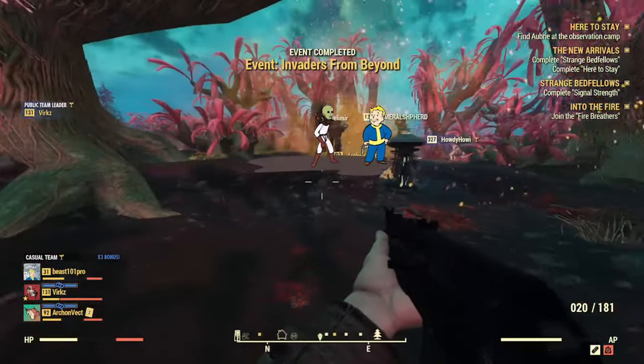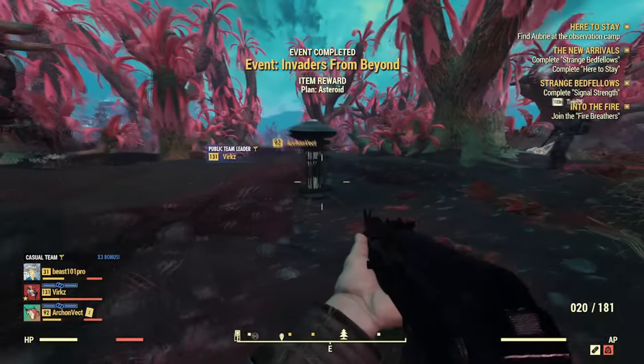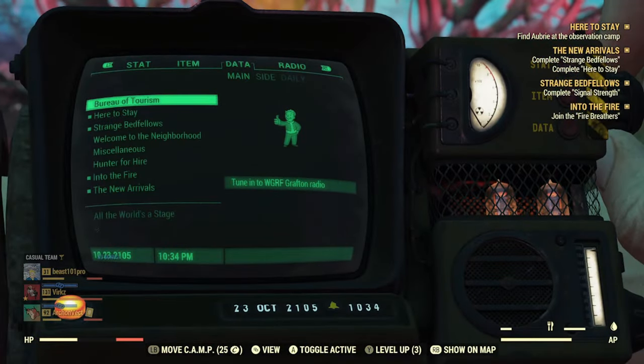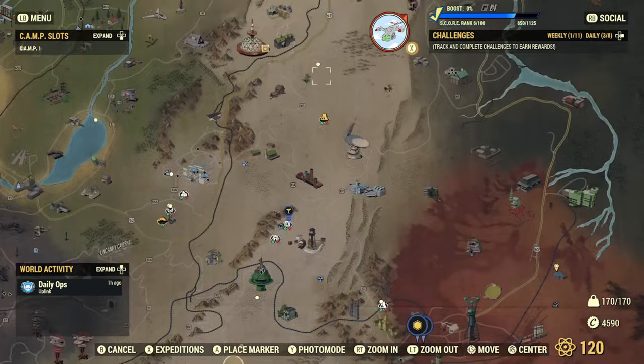Events also drop plans — like Invaders from Beyond, the Shoot 'Em Up Sheriff event in Nuka Cola Town, and many others. As you can see, we just unlocked the plan for the asteroid from Invaders from Beyond.